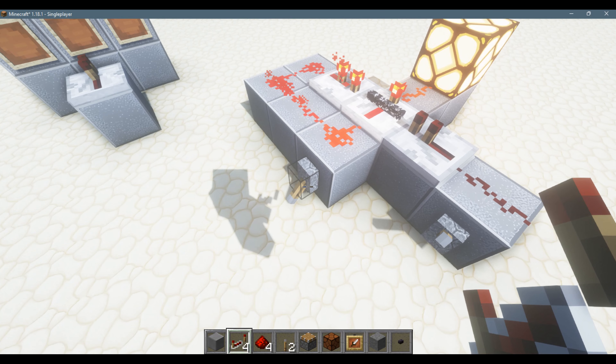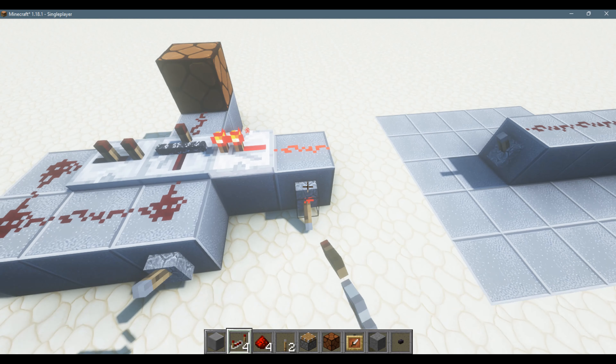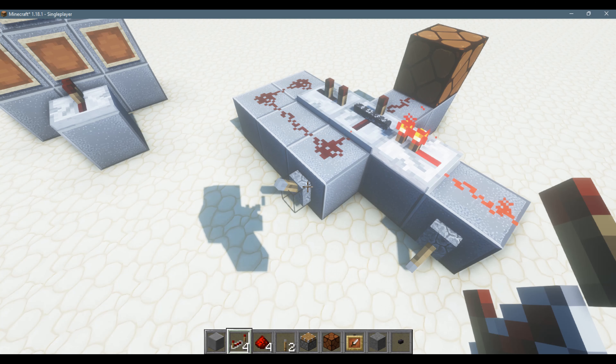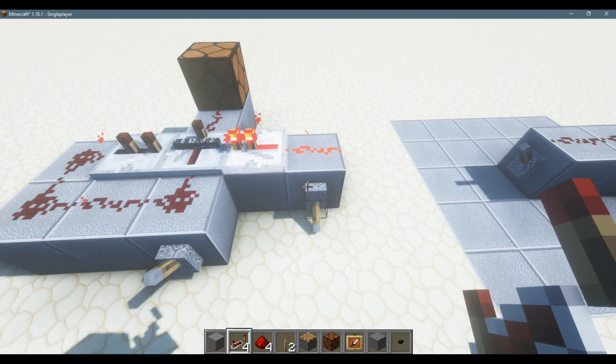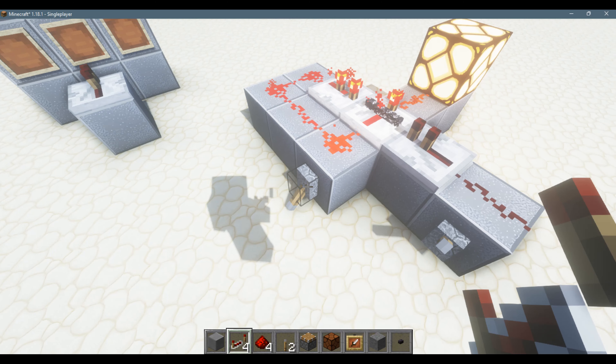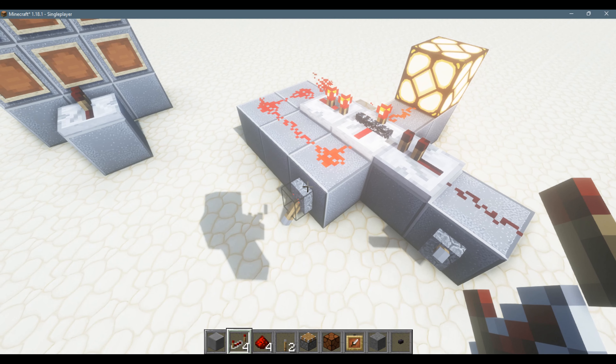Now, if I un-power it, I'm going to lock it over here, and if I power it, you can see that it is locked in the un-powered state. And if I un-power this one and lock it over here, it is now locked in the powered state.